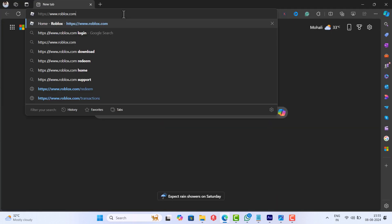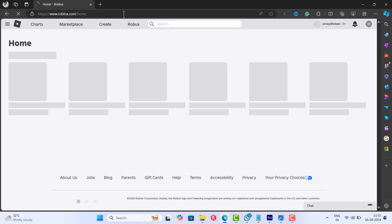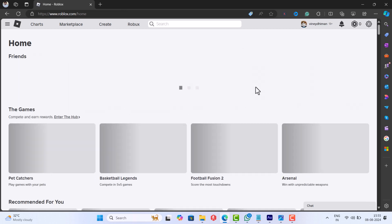Alright, open your PC or laptop and visit the Roblox website, then login using your account — the same account you used to log into your PS5 and PS4 console.